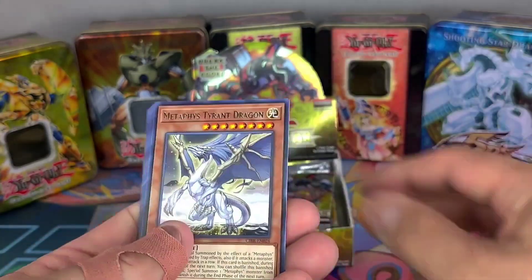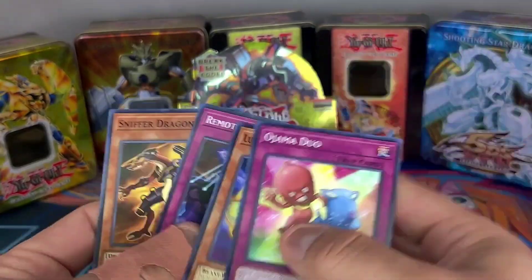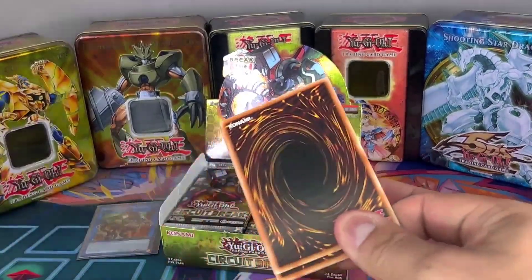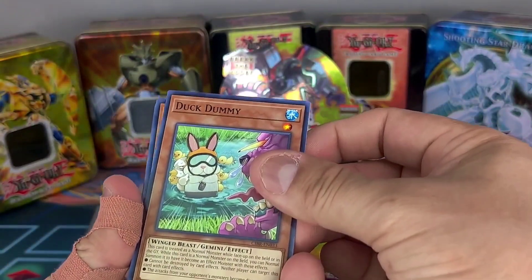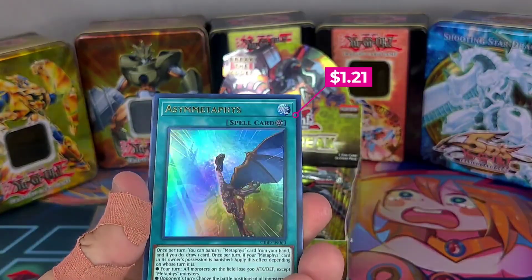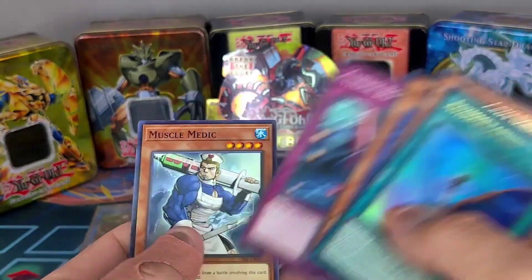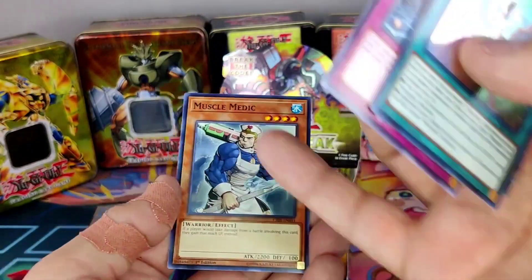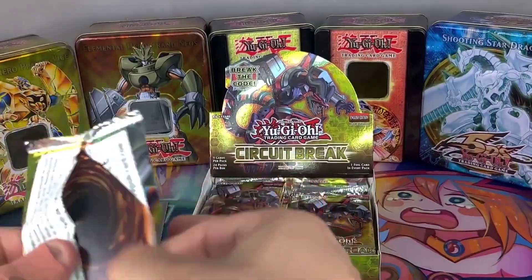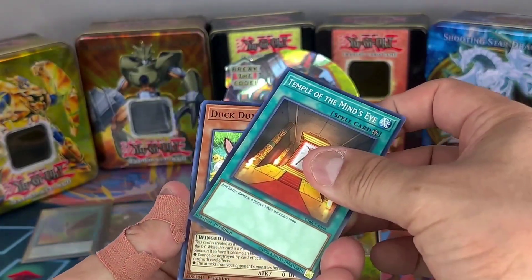Watch out guys — World Legacy Clash. Oh, another Ultra! Nice, it's like half and half, that's cool. Dark Angel and Muscle Medic. It's like Injection Fairy Lily, right? Starting very strong. I believe you get two secrets and four ultras in this box, but I'm not really sure since I've never opened this before.